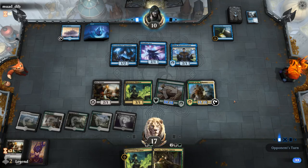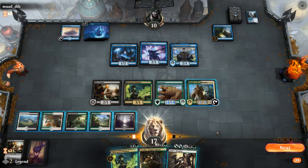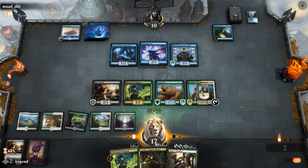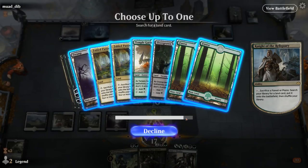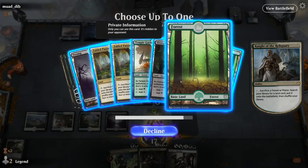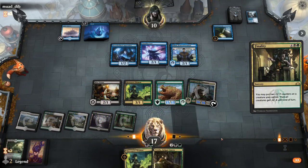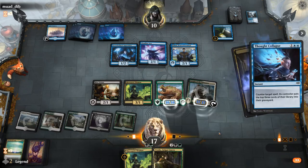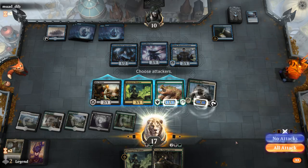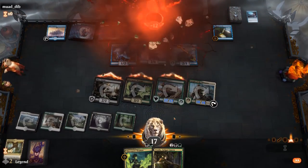If I want to minimize the mill I could play Vraska and kill Drowned Secrets — might do that next turn. Find // Finality is also quite good here. Hopefully there's another land left in the deck — I'll get a basic just to be safe in case they counter it. Cast Finality, and if they can't counter this they're dead. They do have a Thought Collapse, but that's going to mean more lands for Terravor, which is still lethal here. Sweet, on to the next one.